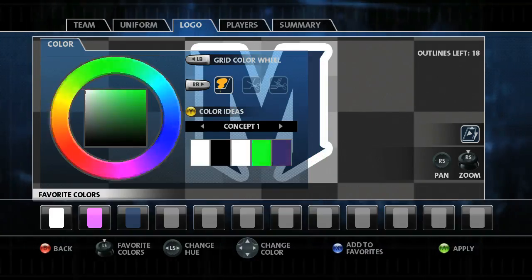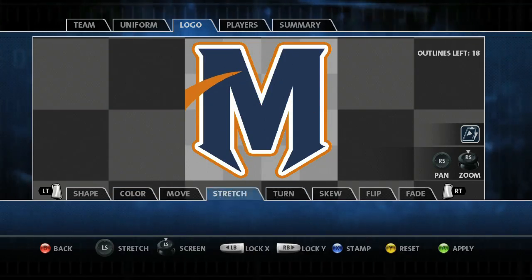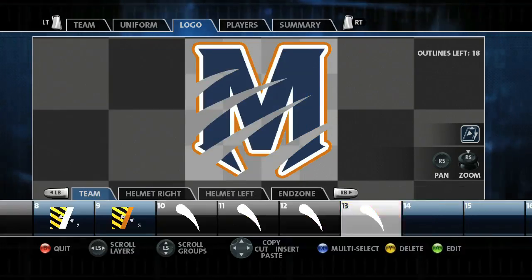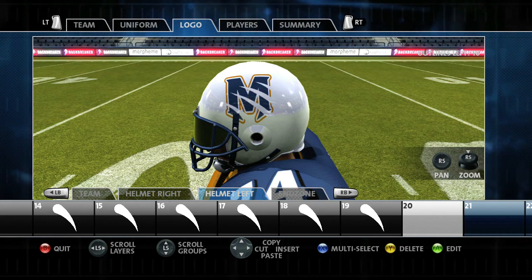You can build logos up from 500 layers, enough to make some incredible designs, and it doesn't stop there. You can design separate helmet logos as well as separate images to use in your endzone.